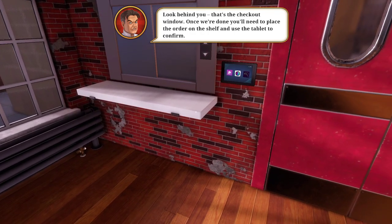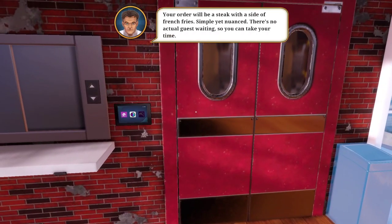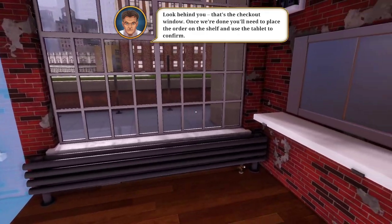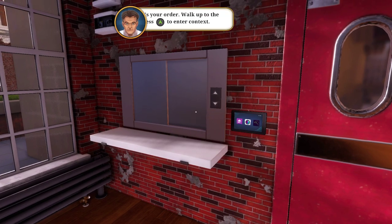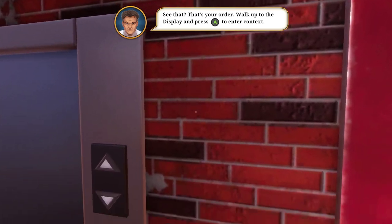Look behind you, there's the checkout window. Once we're done, you'll need to place a hold on the shelf and use the tablet to confirm. Somebody ordered a dish - every time a client orders something, you'll be notified in the upper left corner of the screen. Notifications will also appear when you have only one minute left to complete the dish, or when a client gives up waiting. There's your order - welcome to the display and press A to enter the context. I'm pressing A.